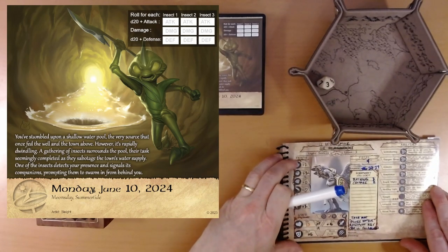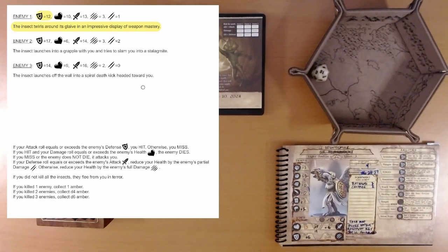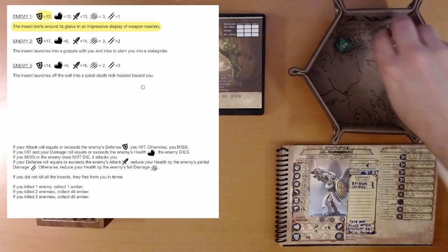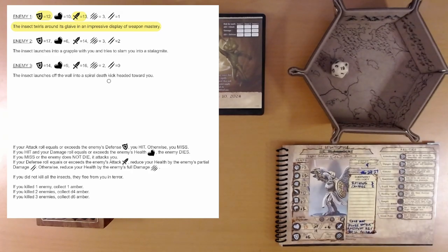Here's Ivy. Insect number one — enemy one. The insect twirls around its glaive in an impressive display of weapon mastery. We are going to try to hit a defense of 12, and we have a plus 6 attack. 16 plus 6 — easily hit, 22. Now we are hoping to do 10 damage or more; our damage die is 2d8. We roll a 4 — we don't kill it. Now we have to defend against an attack of 13. We roll a 19 plus 6 — 25, we easily defend. Great rolls today.